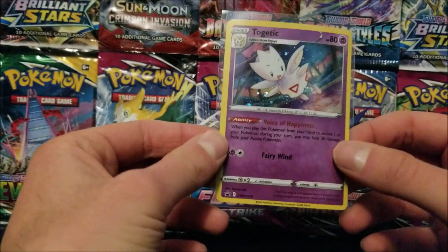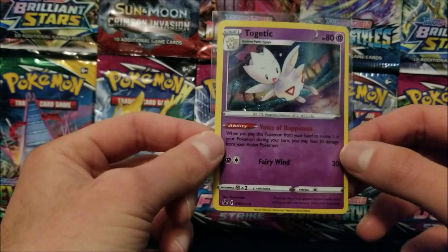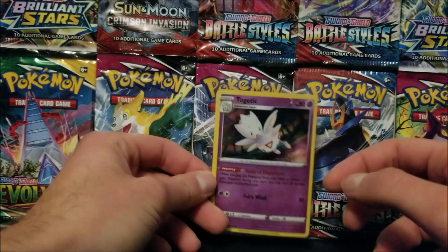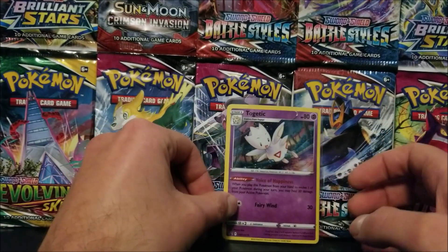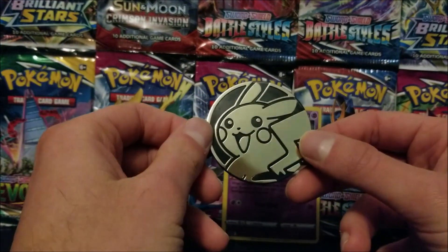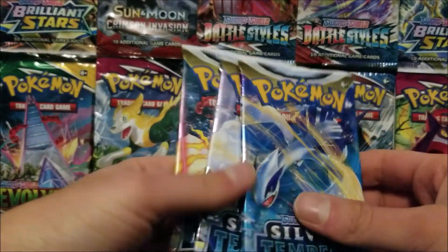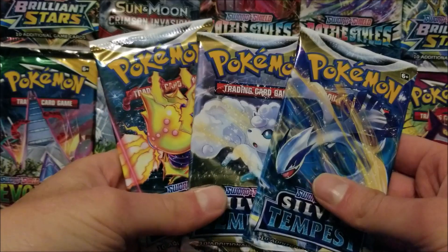Here is a look at the Togetic promo. It is SWH276. Nice card. Here is the Pikachu coin. And here are the three booster packs.